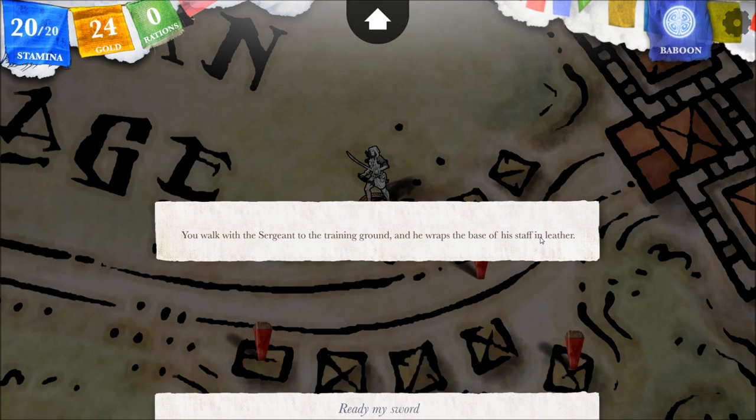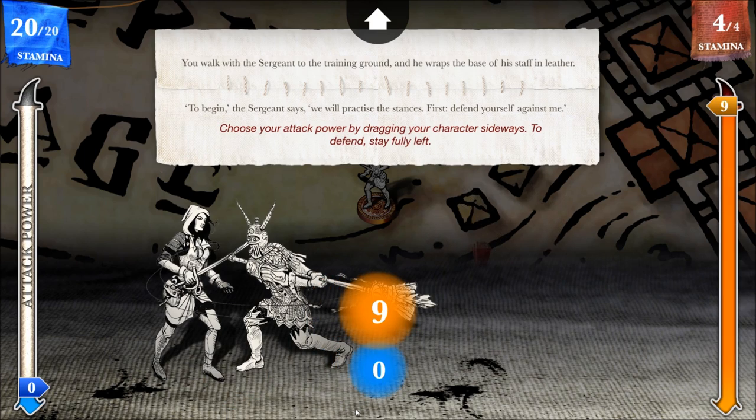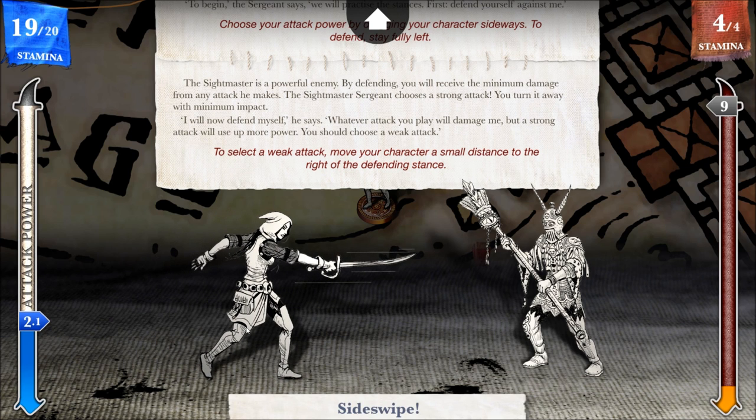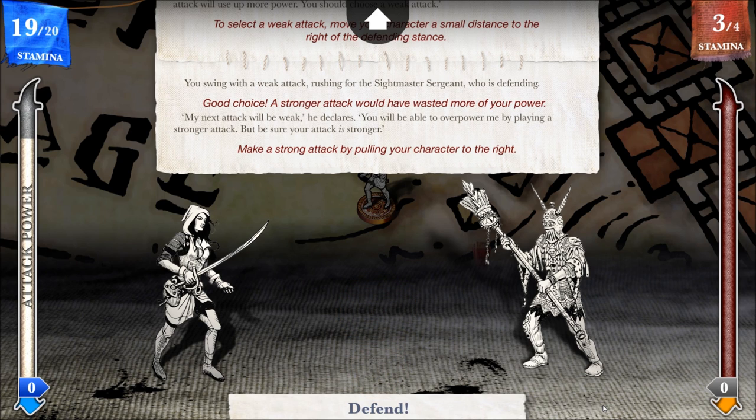You walk with the sergeant to the training ground and he wraps the base of his staff in leather. 'To begin,' the sergeant says, 'we will practice the stances. First, defend yourself against me.' To defend, stay fully left. The Sightmaster is a powerful enemy; by defending, you will receive the minimum damage from any attack he makes. The Sightmaster sergeant chooses a strong attack — you turn it away with minimum impact. 'I will now defend myself,' he says. 'Whatever attack you play will damage me, but a strong attack will use up more power — you should choose a weak attack.' Should we jab or sideswipe? Let's sideswipe. You swing with a weak attack — good choice; a stronger attack would have wasted more of your power.